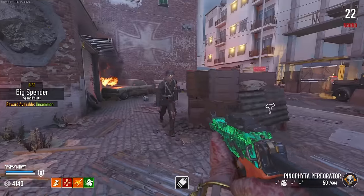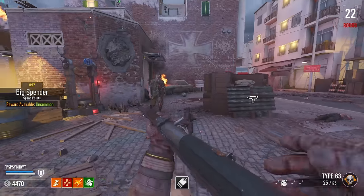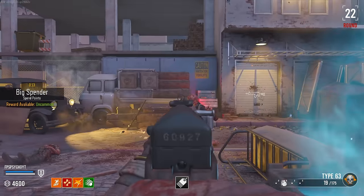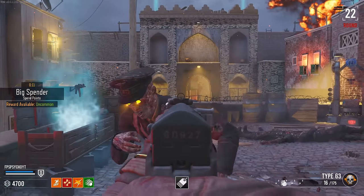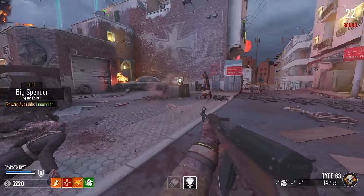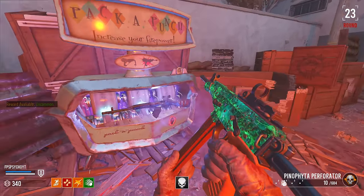We've got a fire sale! I think the Blundergat is the only wonder weapon in the box, but we could maybe get another look-see. The Type 63 — it's a one-shot. Wait, it's actually a one-shot. What the hell? Just one-tapping zombies. Got an insta-kill — don't even need it with this gun, apparently. Screw it, I'm gonna pack-a-punch this. This is one of the best guns I've got out of the box in a long time.